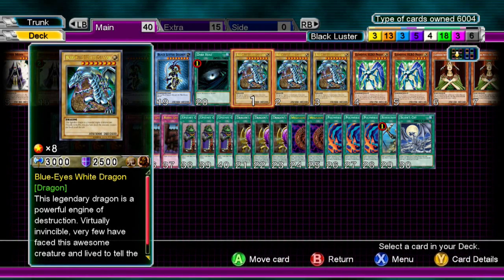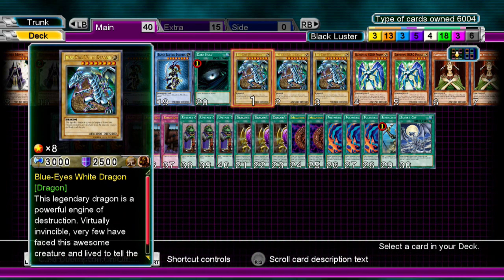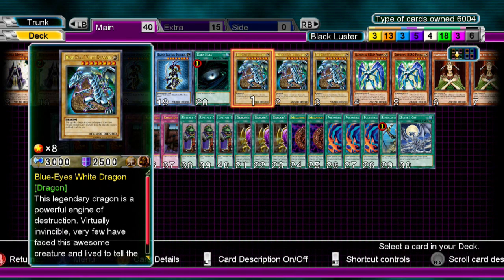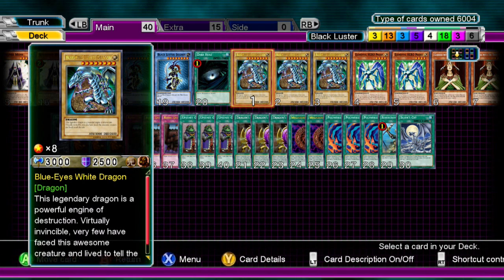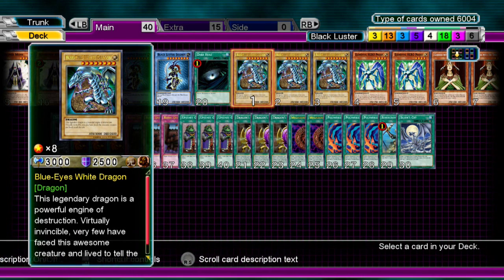Hey guys, how's it going? Dragon of X55 here, and today I'm going to be showing off the Dragon Master Knight or Black Luster Fusion deck. This has been in the works for at least 2-3 weeks, but I think I finally got a decent build. This deck is really okay — it's not going to win top 10 best decks ever, but it does work whenever it decides to. It's pretty powerful if it works; if it doesn't, then it's just a fun deck.